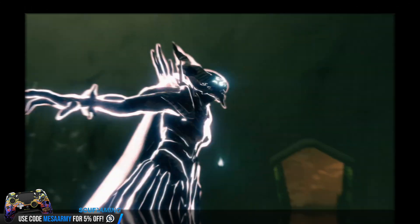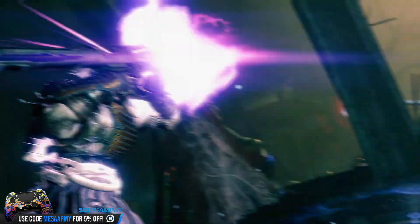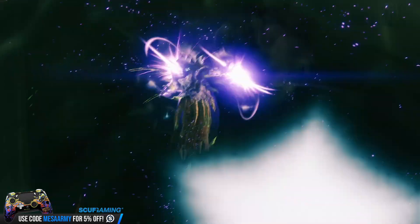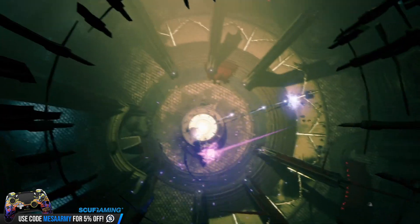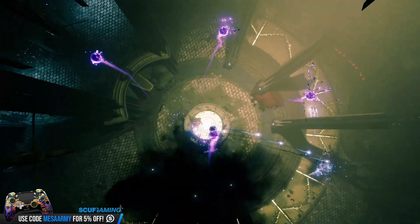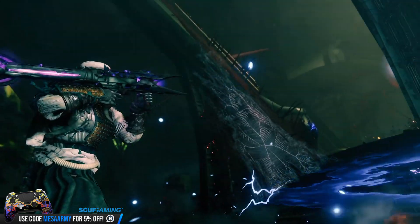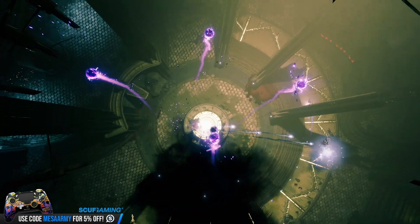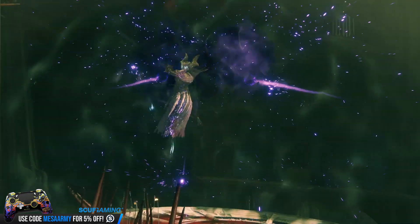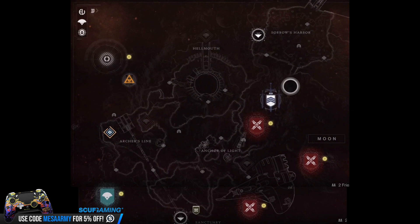It looks like we're getting some sort of Void Gjallarhorn — or a Nova Bomb type rocket launcher. We see this in a fight where the Guardians are fighting a nightmare of what looks to be Omnigul, because we hear that Omnigul scream. The rocket tracks and splits off into little Void Nova Bombs — just like Gjallarhorn tracked and split into Wolfpack rounds. So I'm calling this thing the Void Gjallarhorn for Destiny 2 Shadowkeep. Danny1 over on Reddit put together a full version of the moon map.